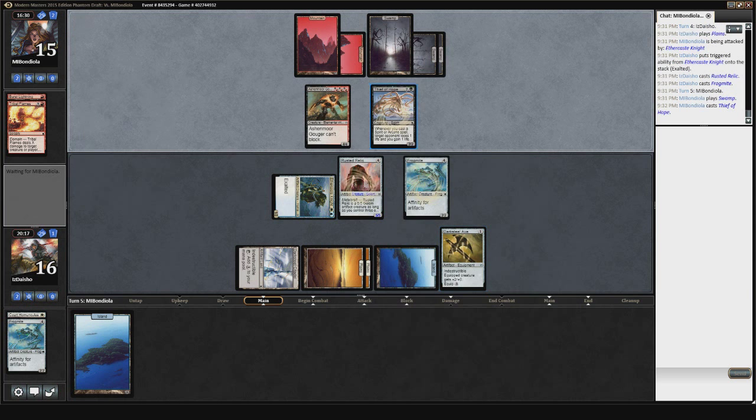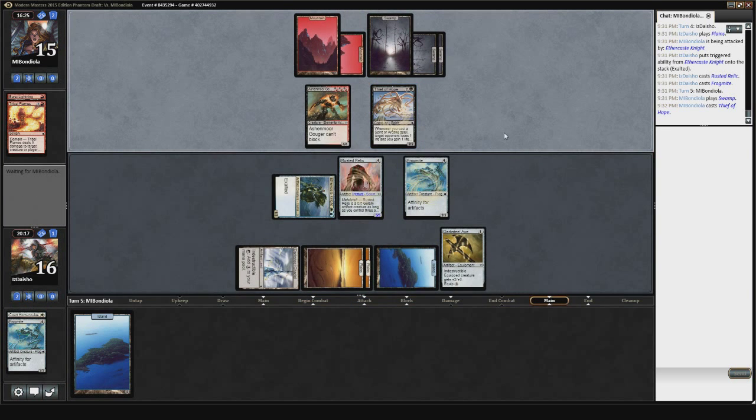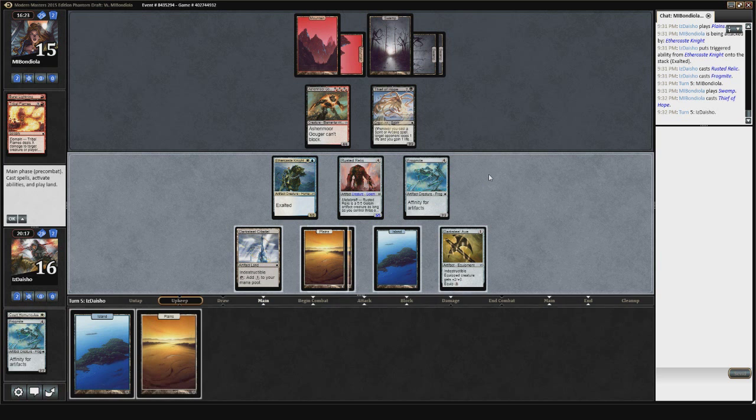This Rusted Relic is going to be my fourth artifact, so Frogmite is free. A 2/2 is an incredible force on this board. I can equip it with a Darksteel Axe — with Exalted plus Darksteel Axe that's 5 damage — still leaving Rusted Relic back on defense. This is one of the reasons why I was okay playing 17 lands in this deck. Darksteel Axe is kind of a mana sink so if I draw a spell next turn I'll be a little bit tied up.